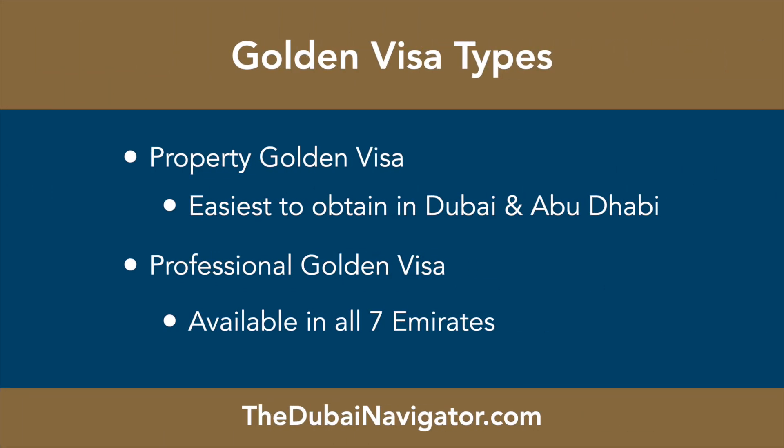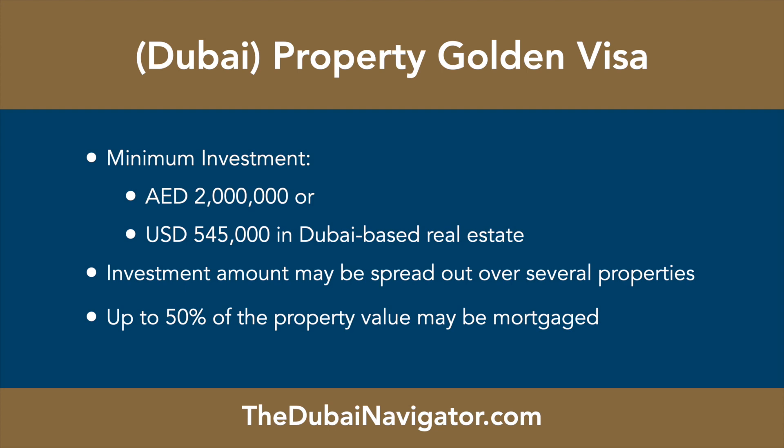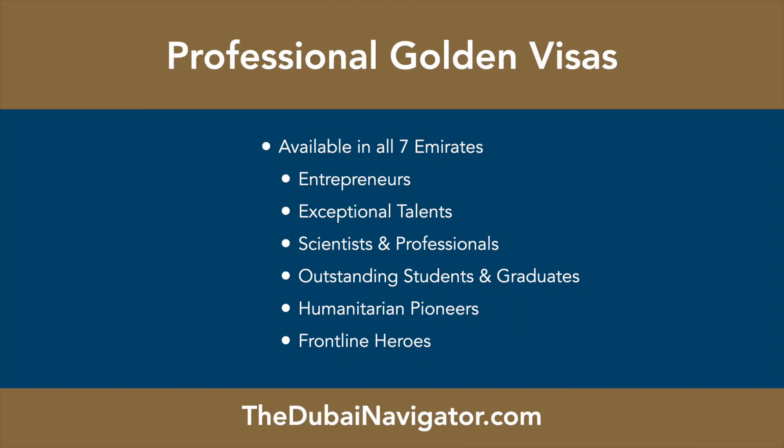Golden Visas can be broadly categorized into the Dubai Property Golden Visa and Professional Golden Visas. These different visa subtypes are administered by different government agencies. The Dubai Property Golden Visa requires a minimum investment of 2 million dirham, or US$545,000, in Dubai property. The investment amount may be spread out over several properties, and up to 50% of the amount may be mortgaged.